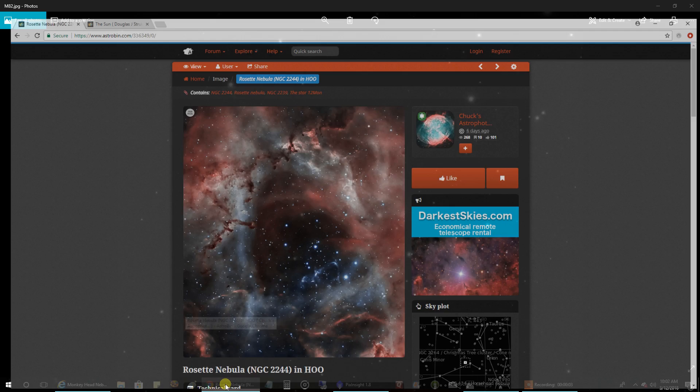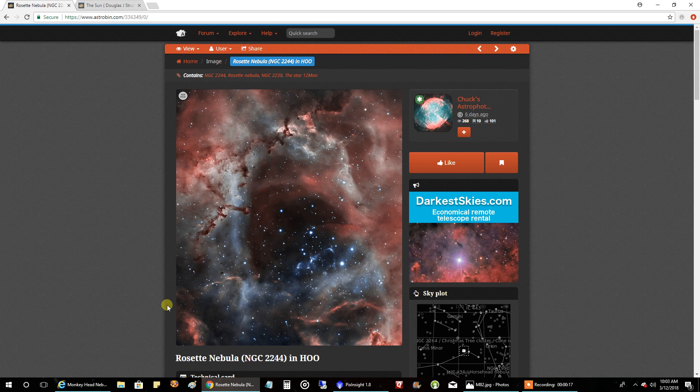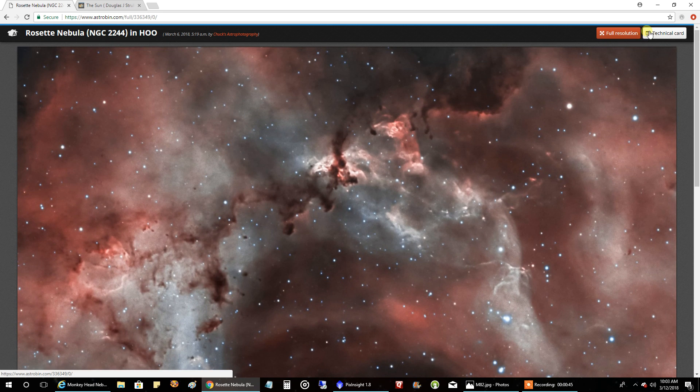I went back to my Rosette Nebula. I had already processed this with the Hubble palette, but a lot of people also like to do it in HOO — HA in red, and oxygen in green and blue. So I gave it a shot. It seemed like it was even more popular than my Hubble palette version, and Astrowman even made this one a top pick. I may do a metal print on this one. For some reason it came out less noisy than my Hubble palette version, even though it has less data — no sulfur. So that was interesting.